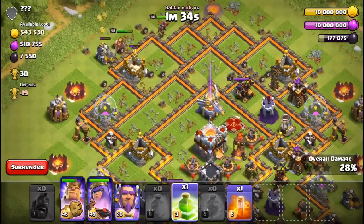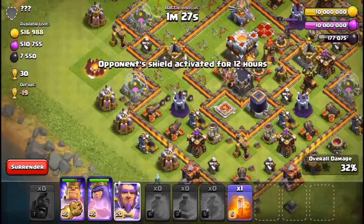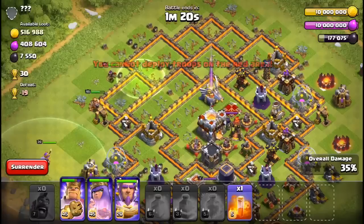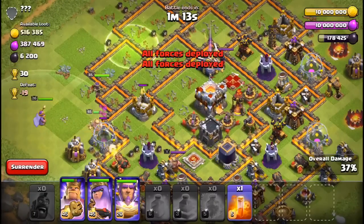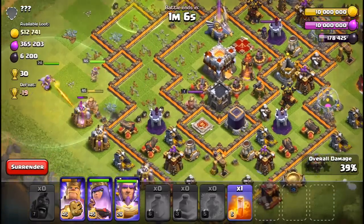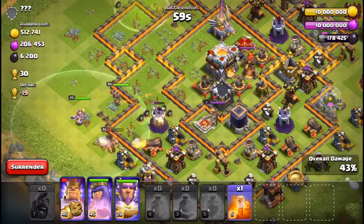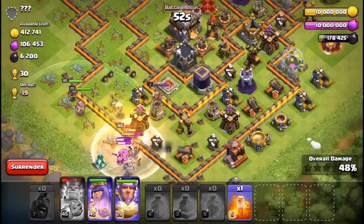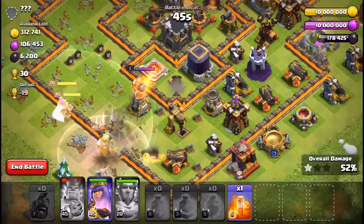We'll do the same thing but bring an extra rage spell next time. I put that jump spell in for the queen — she better use it and go for the town hall. I tried to put the grand warden in to help funnel guys in, but sometimes the heroes have a mind of their own. If you're really skilled you'll know how to use them — and my skills are impeccable — because we get that one star! I told you guys, can't beat me, I always get my one stars.